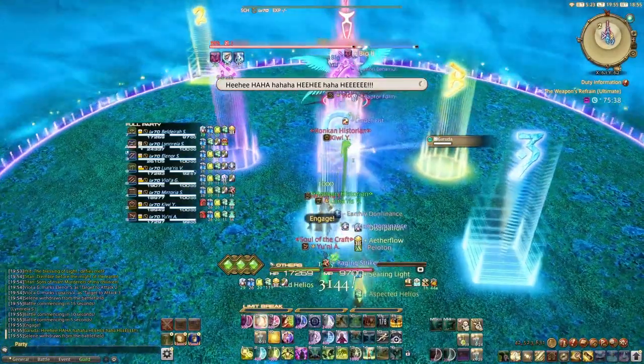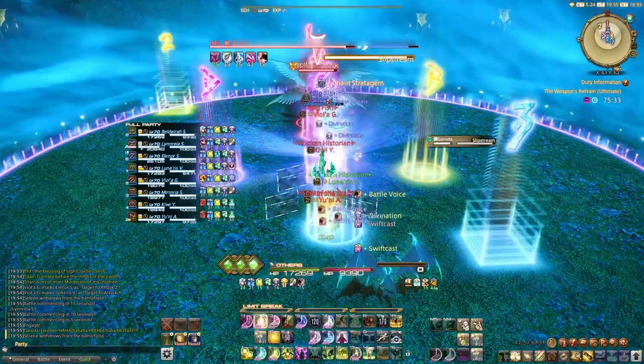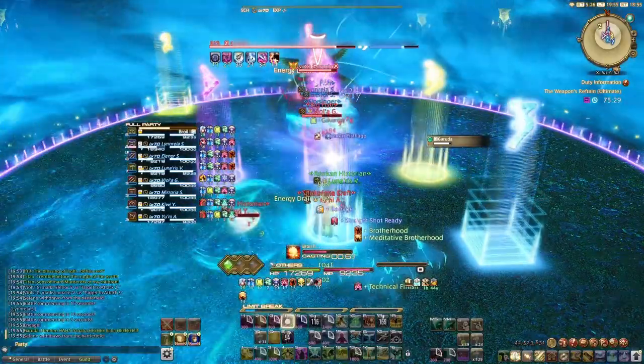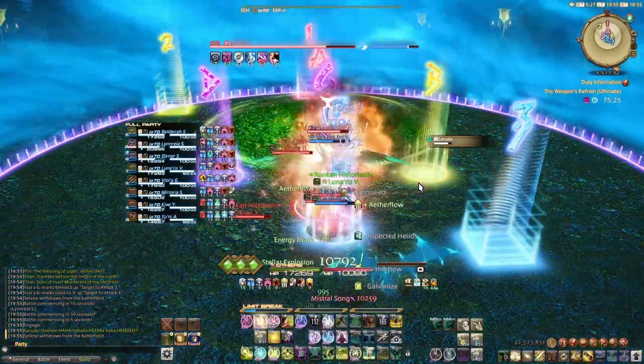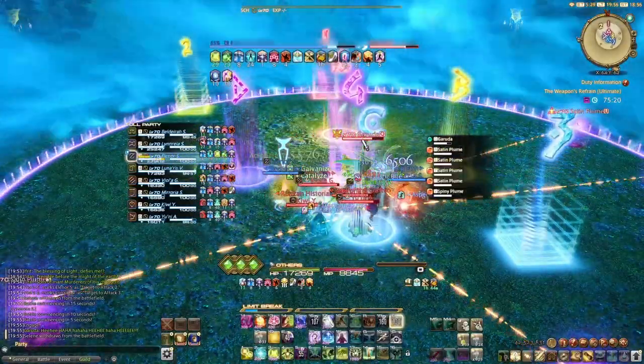Once Chain Stratagem is applied, turn all your Aetherflows from Dissipation into Energy Drains. We do not need our Fairy in the opening, and the potency buff from Dissipation will feed our first Adloquium into Deployment Tactics on the off-tank after the first Mistral Song. Your second set of Aetherflow will be used during the upcoming Mistral Shriek, Friction, and Super Cyclone combos.